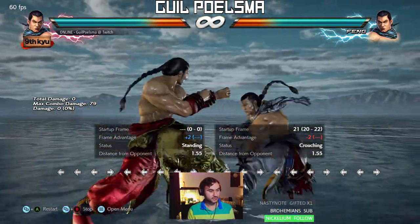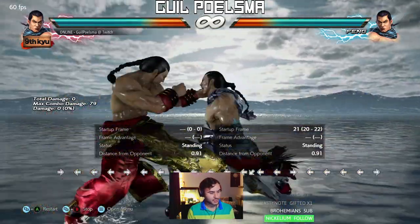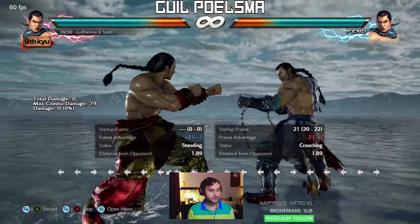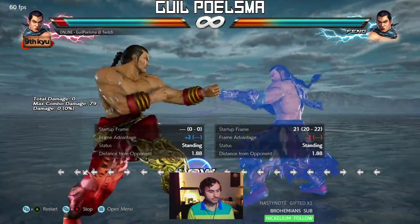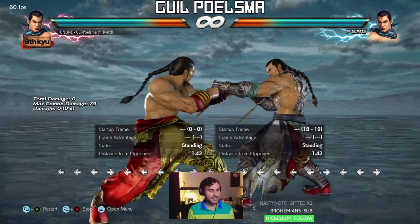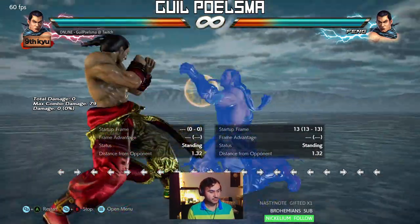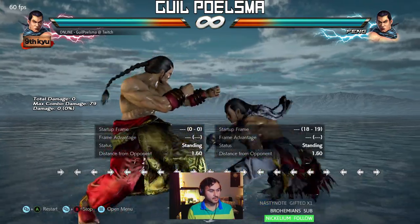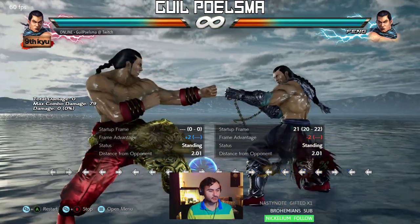But if the mid doesn't whiff, the move is minus seven. See this — just one back dash, boom. Quote unquote 50/50 neutralized.